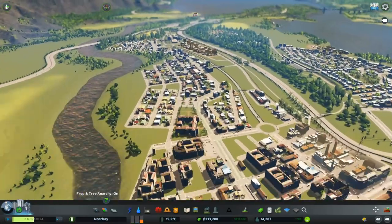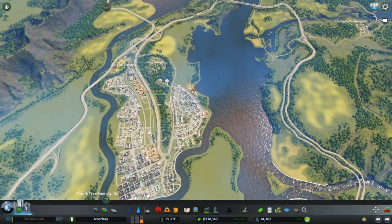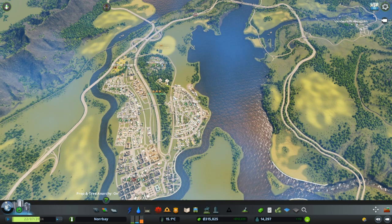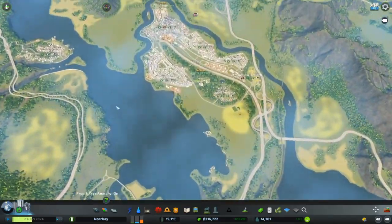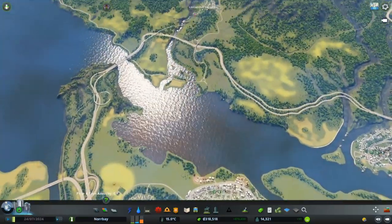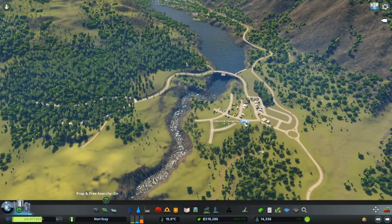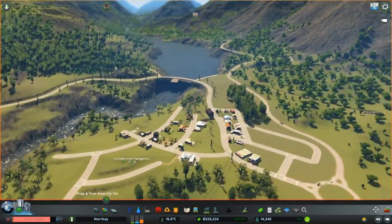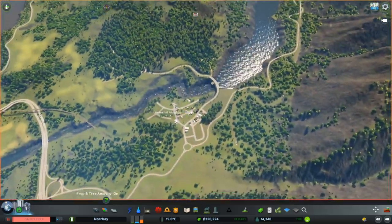It goes here. All right, this is Norbay. The map is Keresdale Bay, a vanilla map from Sidae, that I have just called Norbay for now because this is the bay. I have created a small town here under Hill Heights just to provide something to the forestry that we are going to have up here.